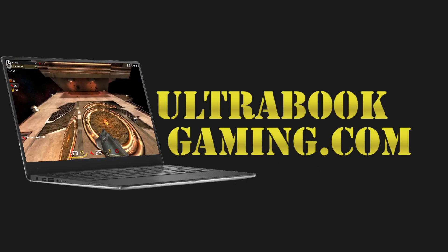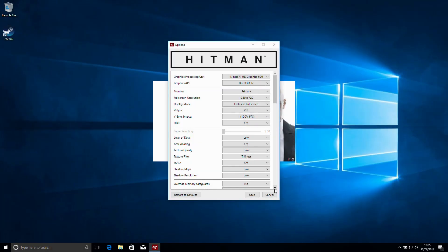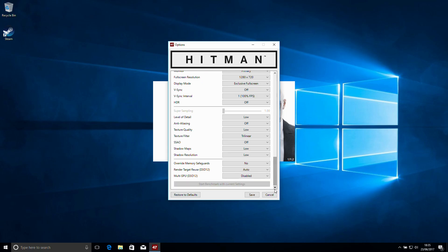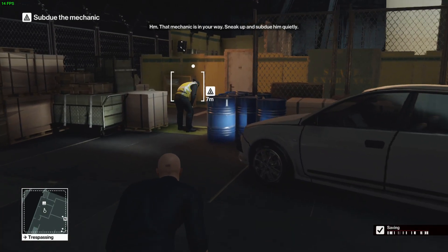Hi, I'm James and in this video I'm taking a look at Hitman running on Intel HD620 graphics, running on the Core i3-7100U. We can see here I was running at 720p, which is the minimum resolution supported by the game, and the lowest detail settings possible.